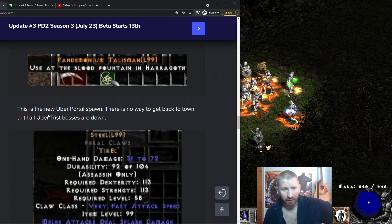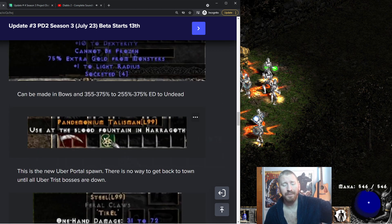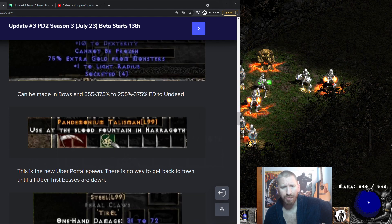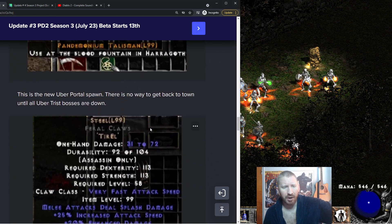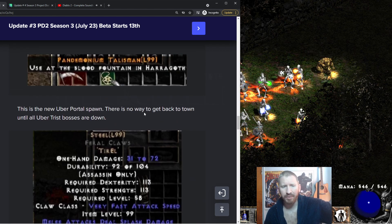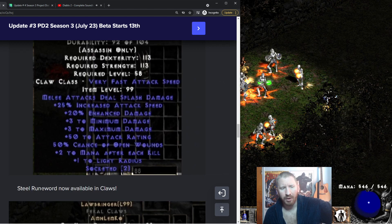There's also a new change to Uber Trist: there's no way to get back to town until all the Uber Trist bosses are down. So a new replacement mechanic for the Uber Trist room — you can't go to town at all until they're all killed. Can you run it with your friends? Good question.